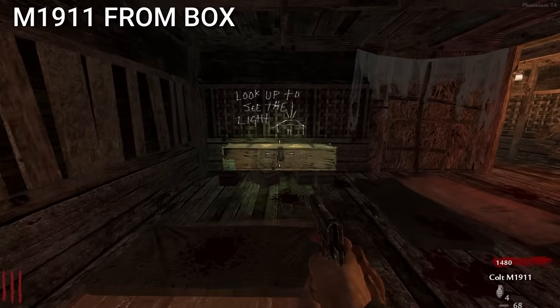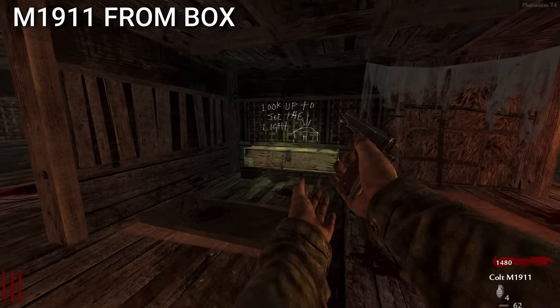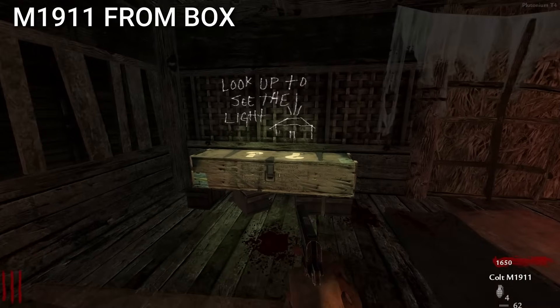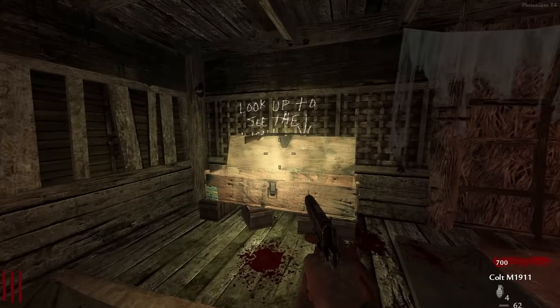OGs will remember that it was actually possible to get the M1911 starting pistol from the mystery box on World at War Shi No Numa. In order to get it, it had to be a co-op game, and one of the players still had to have it from the start of the game.